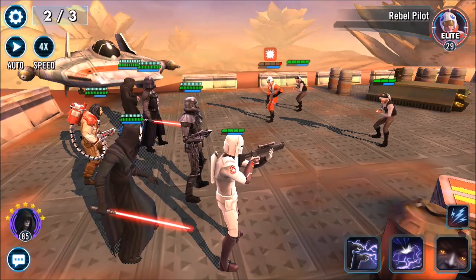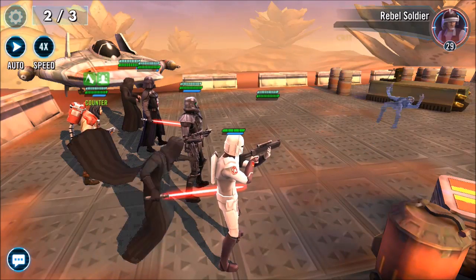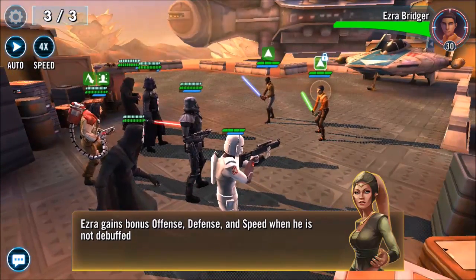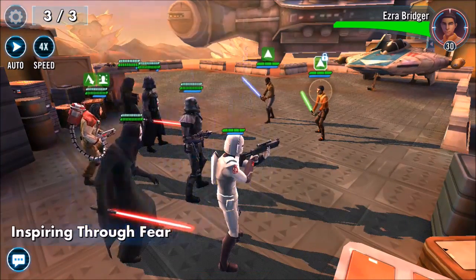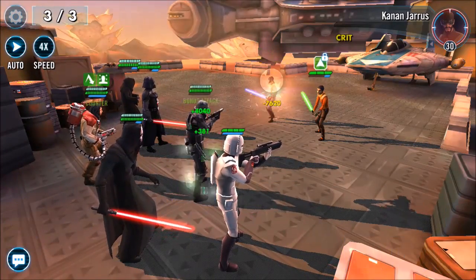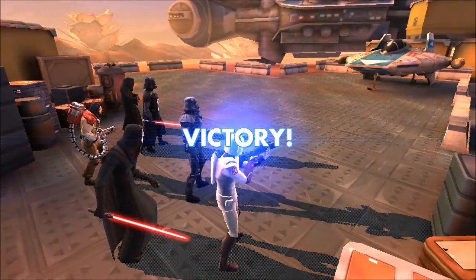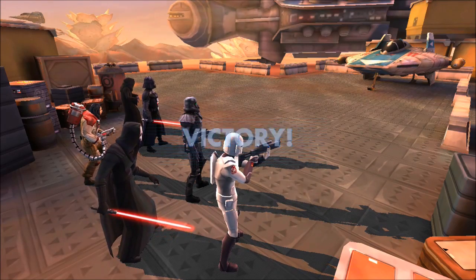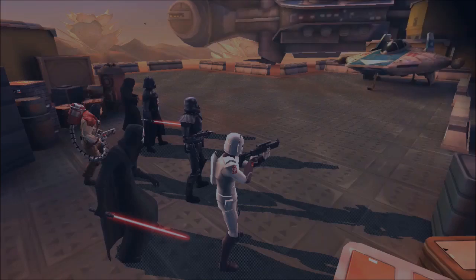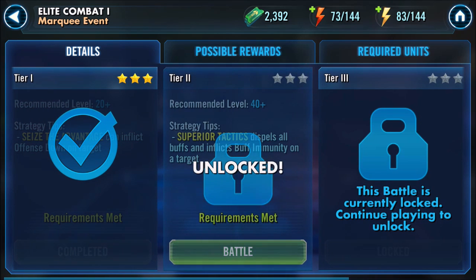He has a basic, one special ability, and a unique. His basic is called Seize the Advantage — it has an Omega upgrade, deals physical damage with a 70% chance to inflict Offense Down for two turns. The Omega adds plus 50 damage and lets him attack again if the target has less than 50% turn meter. His special, Superior Tactics, is a two-turn cooldown that deals physical damage, dispels buffs, and inflicts Buff Immunity for two turns — basically a lighter version of B2 Battle Droid.